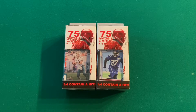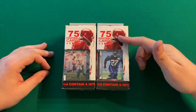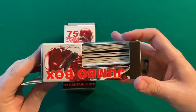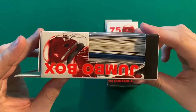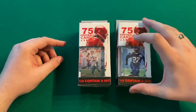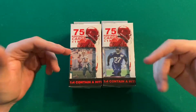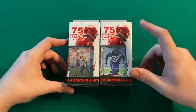Hey guys, in today's video I'm going to be opening up some more repack boxes but doing football cards this time. Last time I did some repack boxes it was the basketball version. Same as last time, it comes with 75 cards plus one pack, and one in four contain a hit. I took a quick look at the side window and didn't see any jersey cards, so maybe we have an autograph card for a change - or we didn't get a hit at all. Let's go ahead and get right into these boxes and start with this pack here.